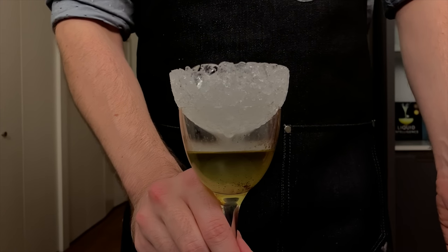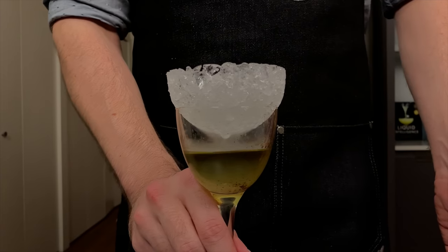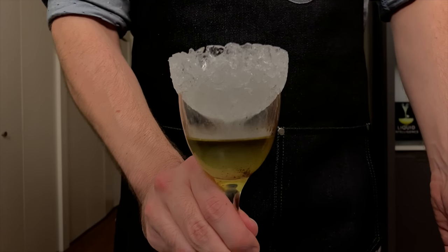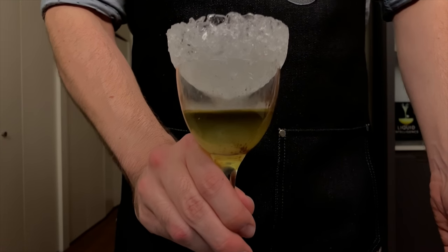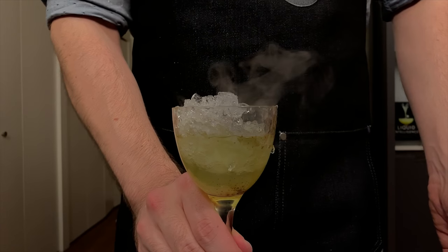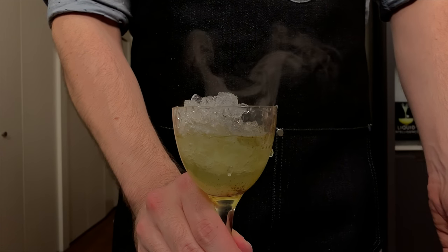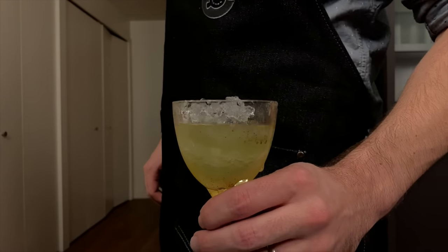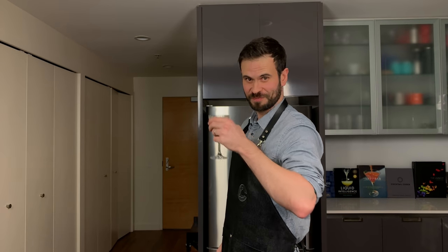Give that a little swirl to mix things up a bit, and instead of shaking or stirring to chill and dilute it, we're gonna drop the hammer. Now at first that might seem like a lot of ice, but it's actually gonna be perfect because we really need that dilution given how high proof this is. Let's see if Tyrion would approve — cheers!